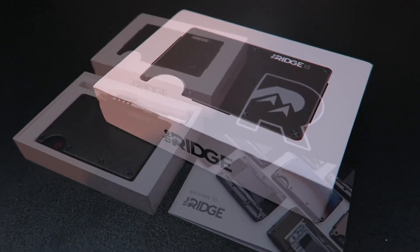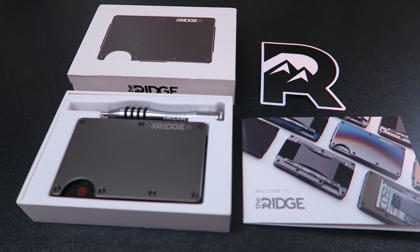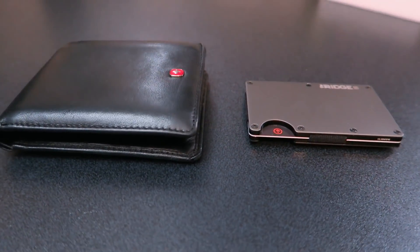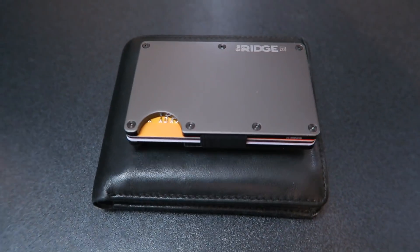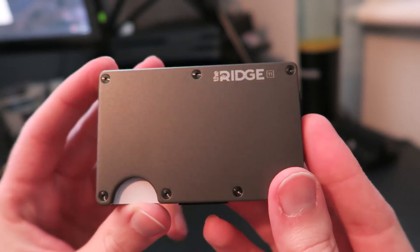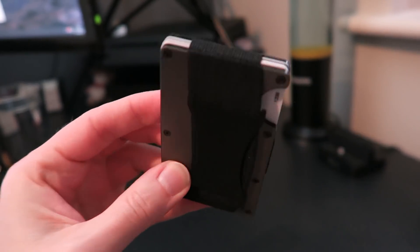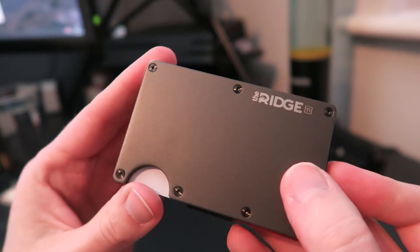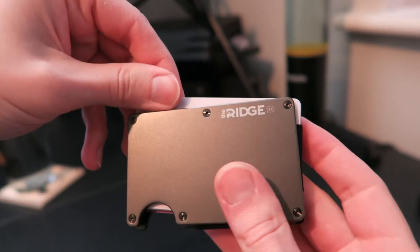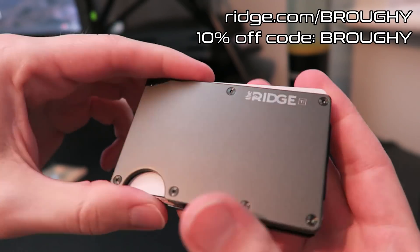I'd also like to thank Ridge for sponsoring today's video. Their flagship product, the Ridge Wallet, was launched on Kickstarter in 2013 and is a great way to get rid of your old big bulky wallet. With titanium, carbon fibre, and aluminium options in a number of designs, alongside a lifetime warranty if you love it, free returns if you don't, and free worldwide shipping, it's certainly worth checking out. Use the link in the description to head to ridge.com/broughy and use code BROUGHY to get 10% off.